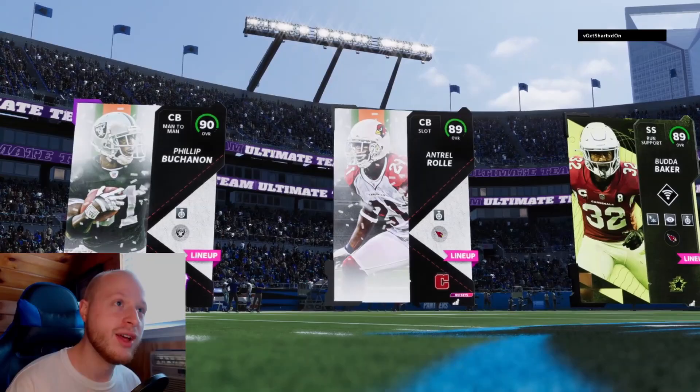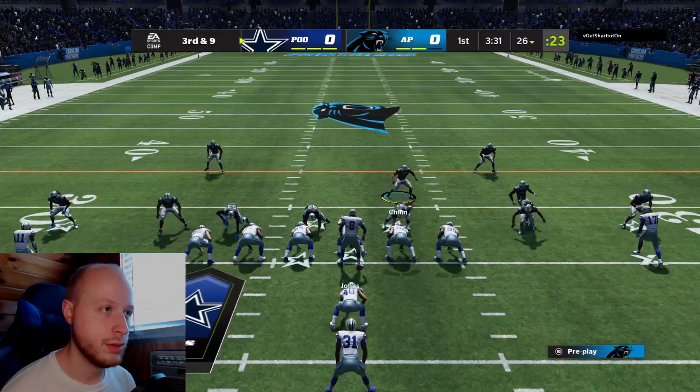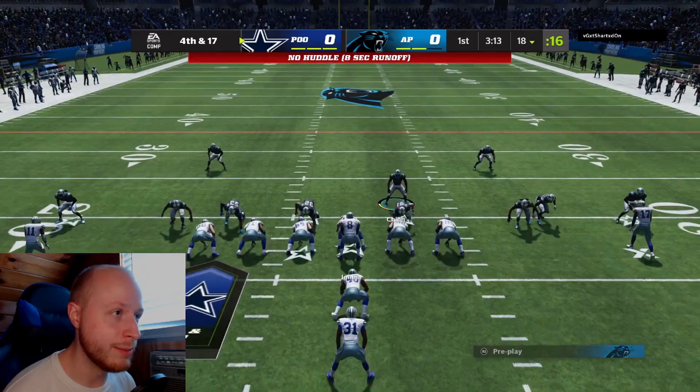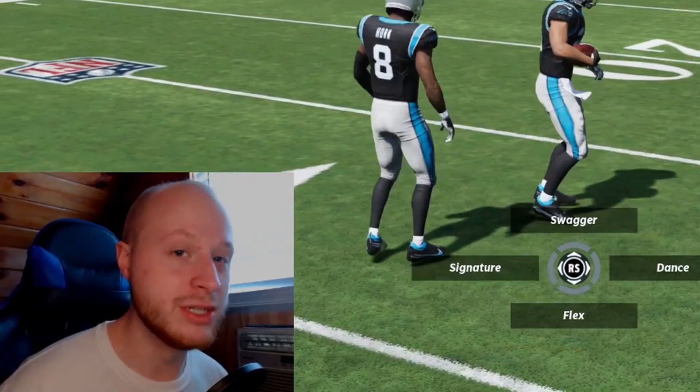We're going up against Get Sharded — interesting name. We're gonna send a little bit of a blitz here. Yes, play action — get in there! Third and nine, we got the sack. We should get the ball back. Of course he's gonna try to pass on fourth down — contains. Baited him right into it. He went for it on fourth down and we have good field position to start on offense.